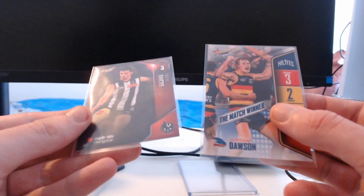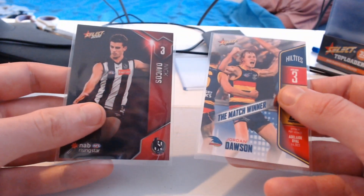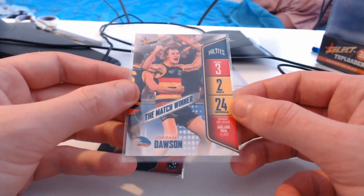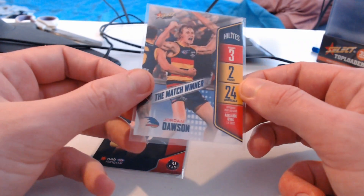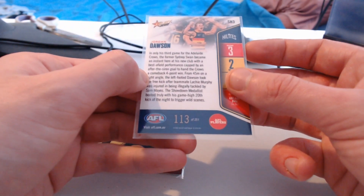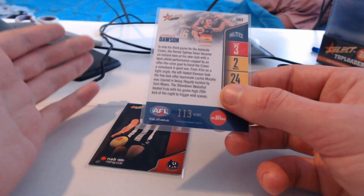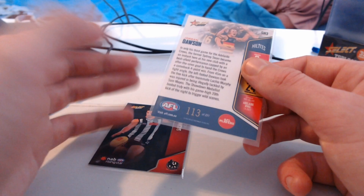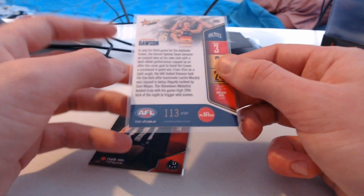We've got Nick Dacos and we also have the Jordan Dawson. Jordan Dawson highlights, Nick Dacos — definitely going to look at this first one here. Not too many prints from what I've seen, but definitely a nice little highlight to get. Hopefully we can get a low number. Jordan Dawson, the match winner — we have got number 113 of 251. Unfortunately, almost right in the middle. We get a lot of middle cards. It's always bang right in the middle. It's really annoying, but sometimes it's just bound to happen.